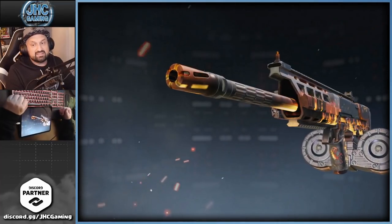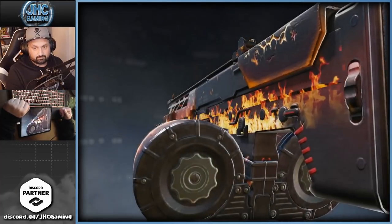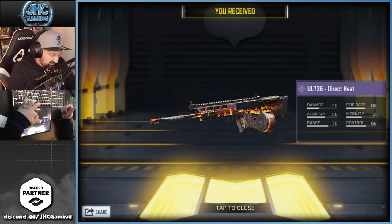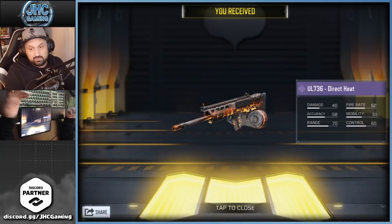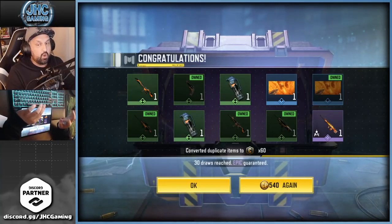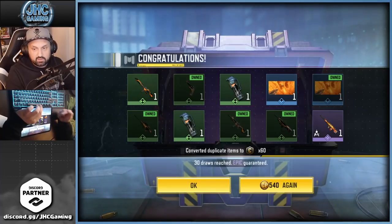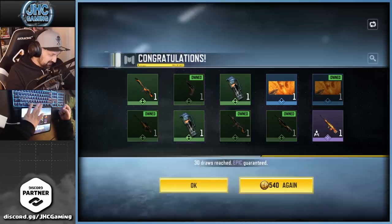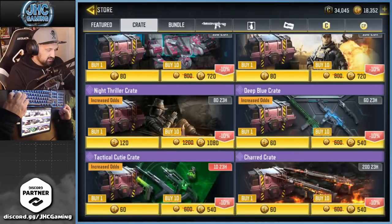It's the UL736, guys. I like what they did, I like the skin — it's just I got the wrong one. I got the UL736 instead of the ASM10. I see no reason to start opening a bunch more crates just to get a flame ASM10, because I'm not gonna use it. I use my gold skins, I use the Damascus skin.